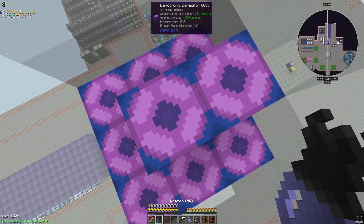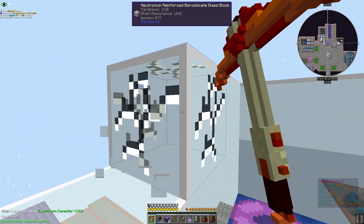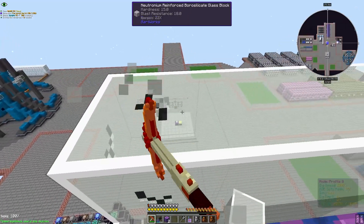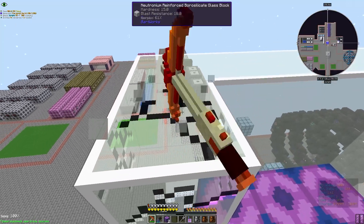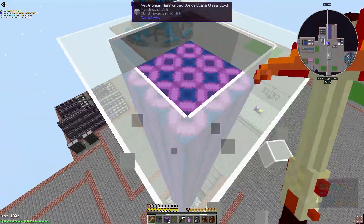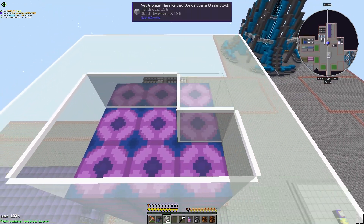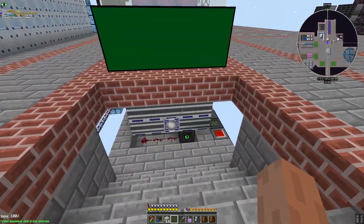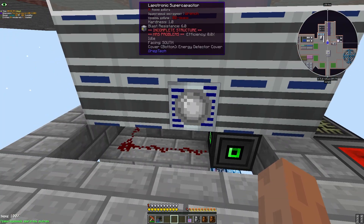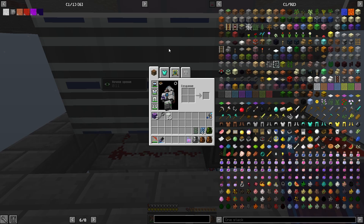Те же самые лазер хэтч — смотрите, сколько — могу туда их, как мне захочется. Я хочу с этим очень сильно запариться, мало где соединял в одну стенку. Машинок больше, чем нужно — вот примерно так расставил. Пока ещё ничего не собрано, как я сказал, но успею потом подводить энергию, подводить рецепты, перекидывать. Ну и всё по факту — можем тут уже жить.